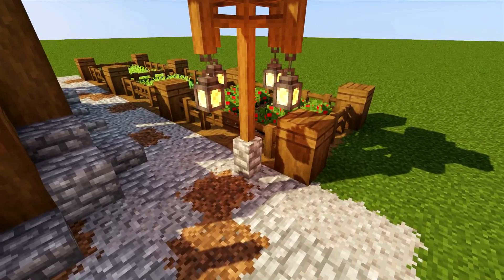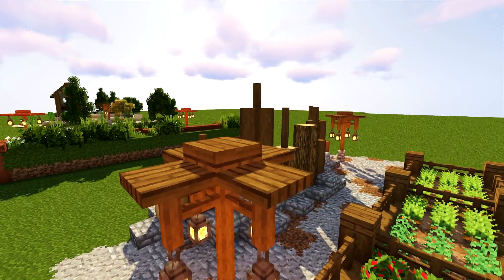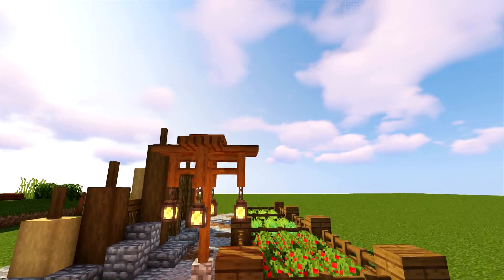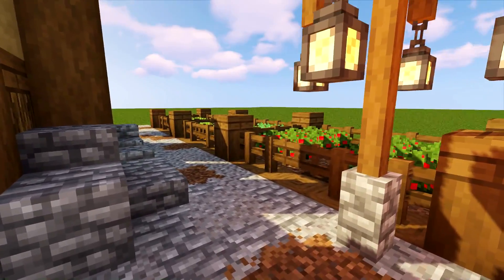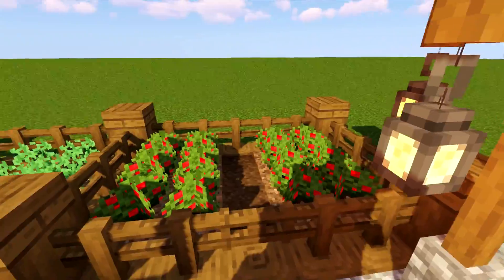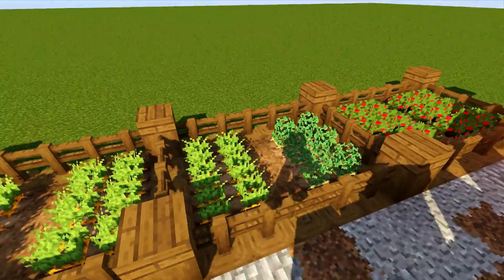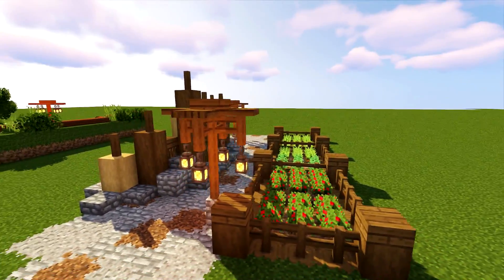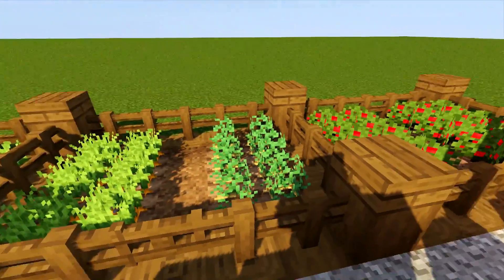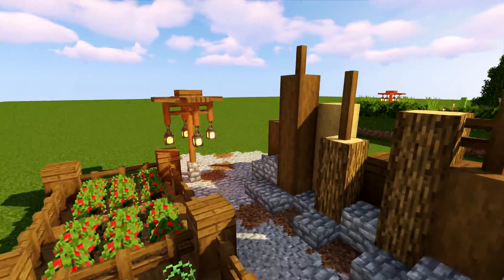For the lights, similar to the Japanese style: a cobblestone base, spruce fences, a spruce slab on top with spruce trapdoors on all sides, and a spruce fence with lanterns underneath — creating really cool looking lights that blend in perfectly. Adding little small farms on the side adds detail and a highlight of different colors — berry bushes with red, orange from carrots, green from the tops — it just fits the area really well.